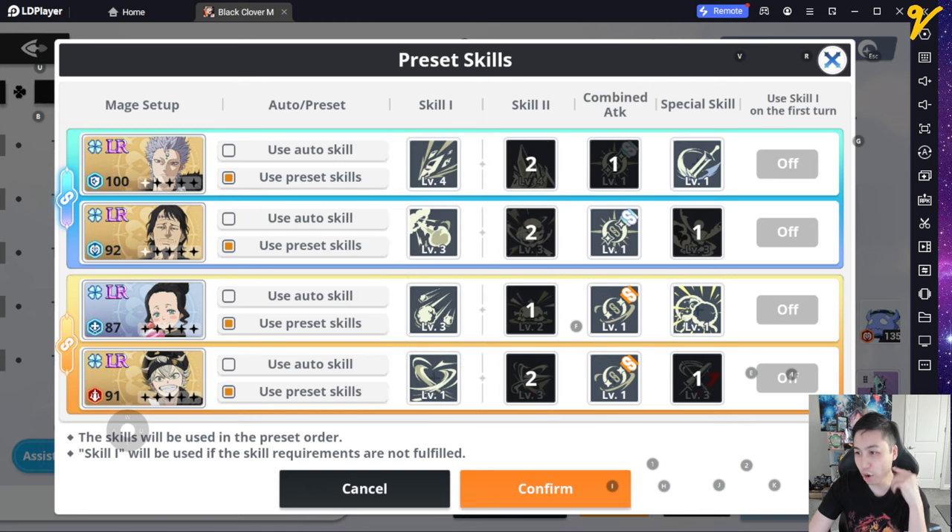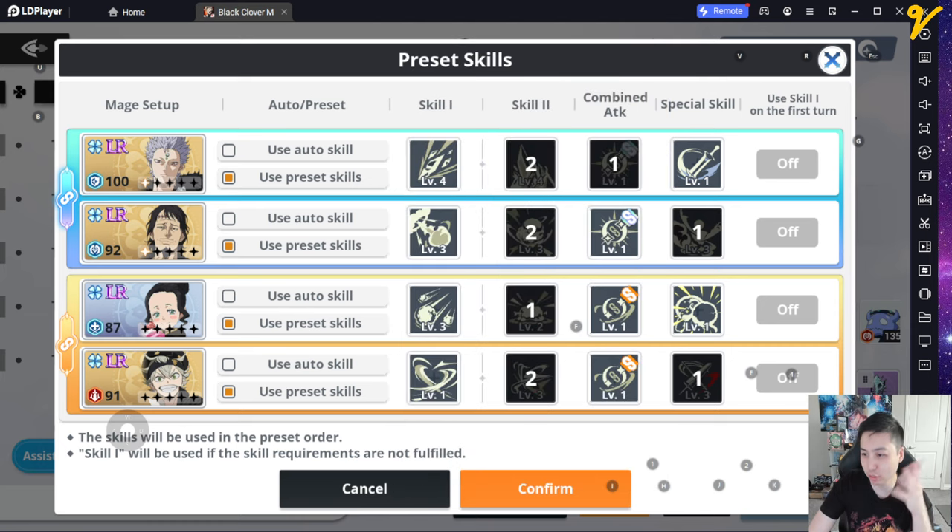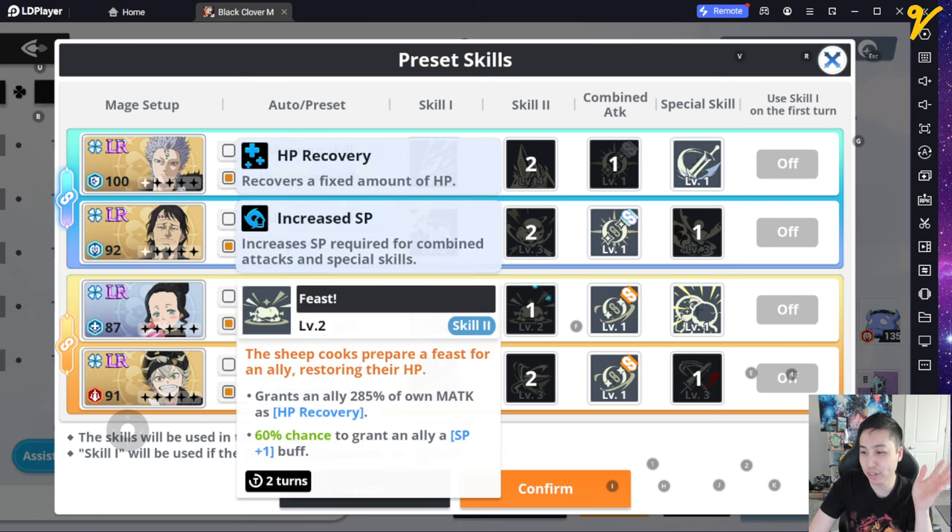You always want to do that combined attack and then skill 2. For Lotus you only want to do the one that does speed down and incapacitate, and then remove buffs from enemies. Just let the unified attack be only on Mars. So ult first, then skill 2, and leftover is the basic attack.